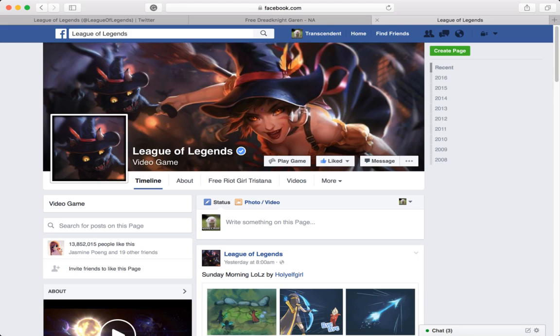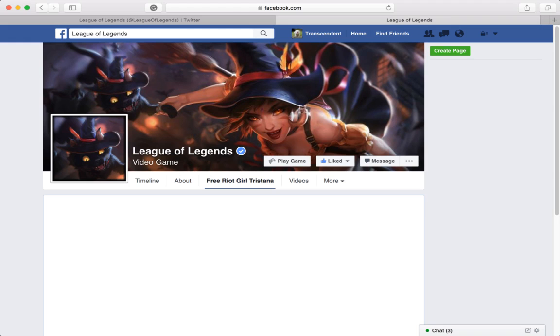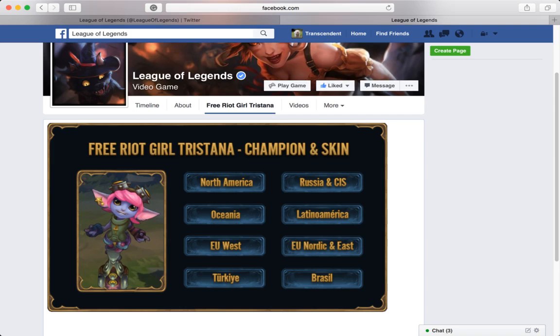...you go to Facebook and type in 'League Legends'. Same thing — this is their official page. You click right here on the bars, it loads, and this pops up. You put in your information like your region — North America for me — and then you get your code again.